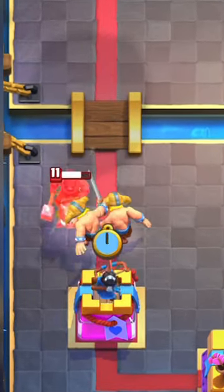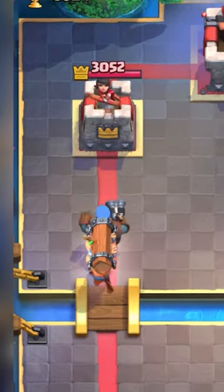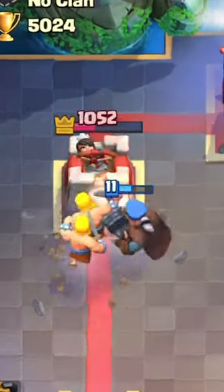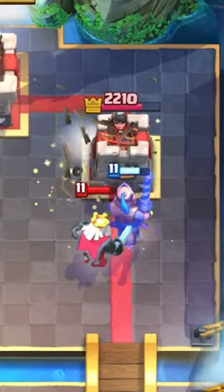Evo Bobs placed in the middle can fully counter a hog rider. Put a battle ram behind the hunter so it connects on the tower for big damage. Place Prince unlocked — the lock will make the royal ghost's attack delayed and you get a great connection.